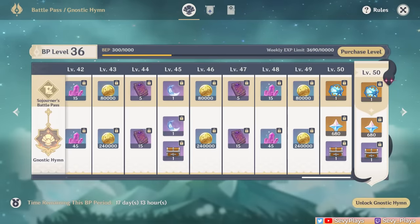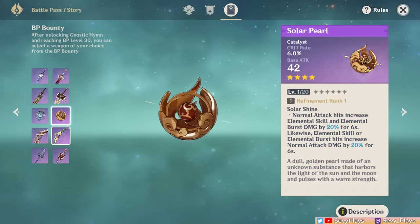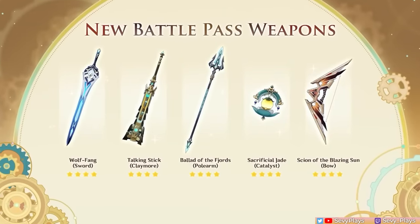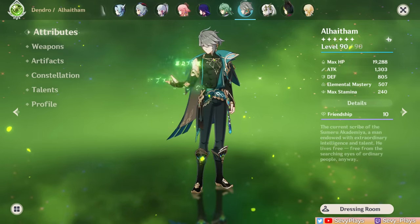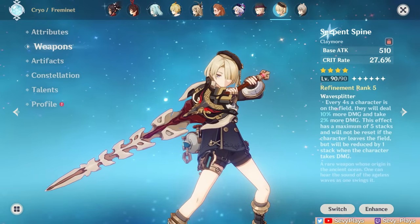Hey everyone, it's Seve. If you're a long-time Battle Pass buyer, you've probably gotten tired of looking at the same 5 choices over and over again. So I'm glad that we finally get more variety with these 5 new weapons. In this video, I'm going to discuss each of their stats and passives, which characters they might be best fit for, and how they compare to the OG Battle Pass weapons or other relevant peers.